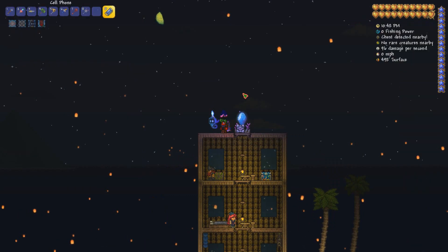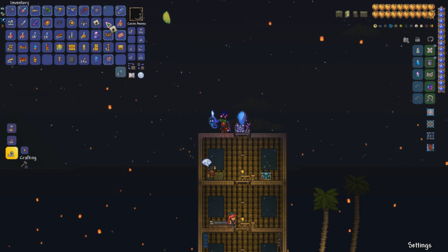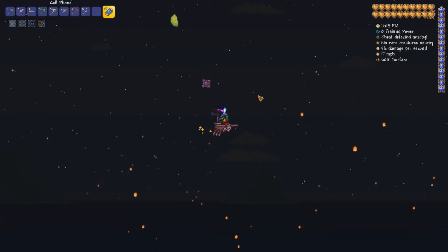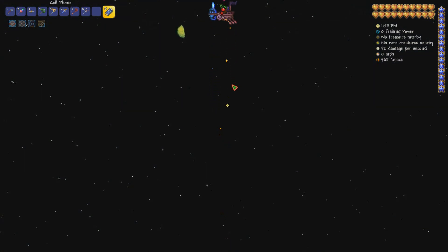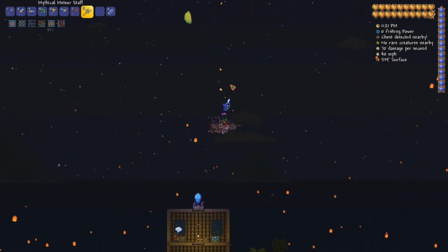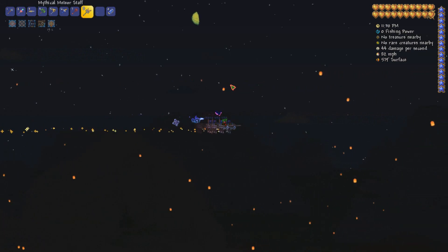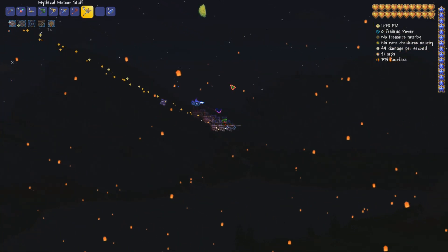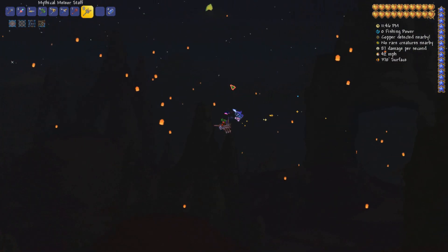Alright guys, we're just about to wrap up the episode. We've got yet another Lantern Night - we did a lot of bosses today! I thought I'd try out the Black Spot because it's actually a mount we got from the Pirate Invasion - we got two of them! It's another flying mount and it looks like we can go all the way up to space. It doesn't seem to have a cooldown so we've got infinite flight! It seems pretty fast at 82 miles per hour - sort of unicorn mount speed. This is actually a really good mount!